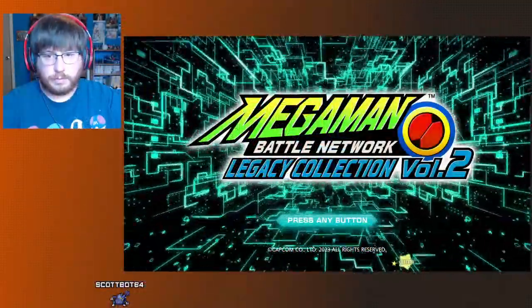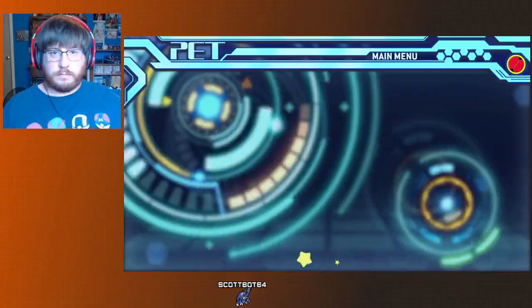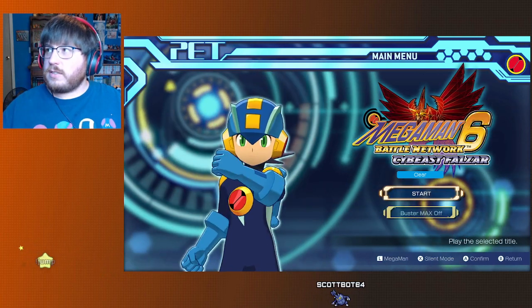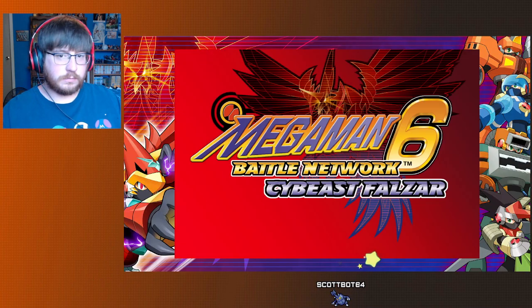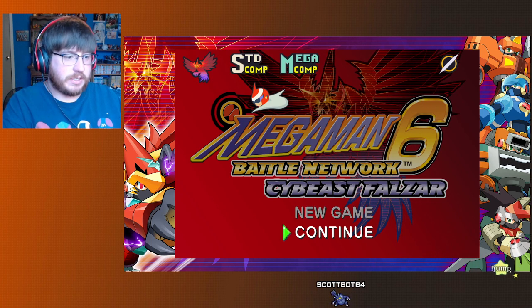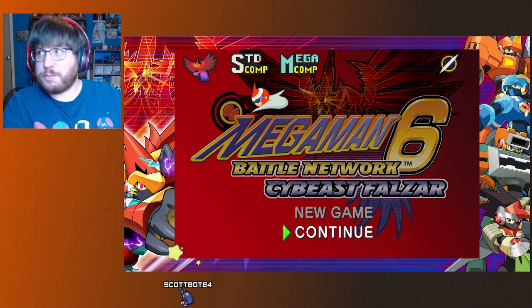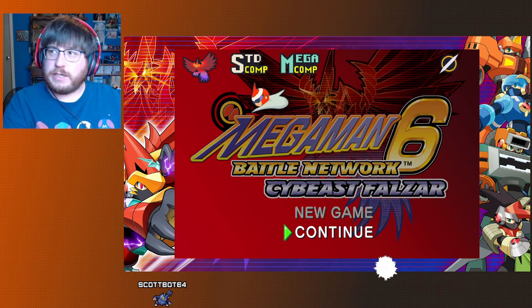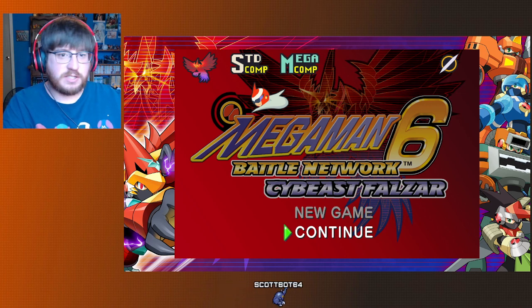Last time on Battle Network 6, we made it past the standard chip door to find Base SP. He didn't take that much time. But after beating Base SP, we got most of the program advances — all but one. We defeated a digital copy of our Beast Out form, followed by Base BX.